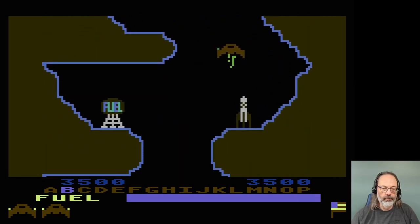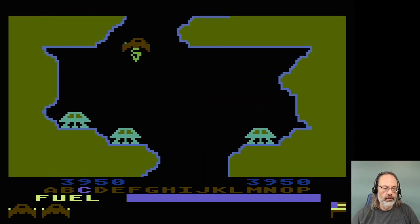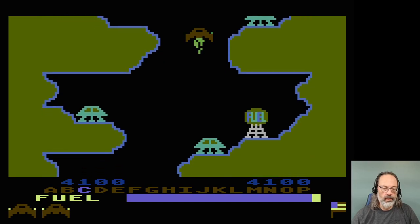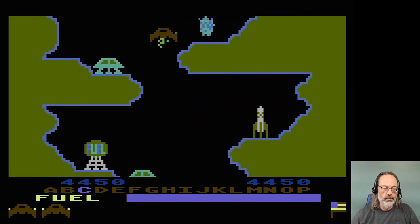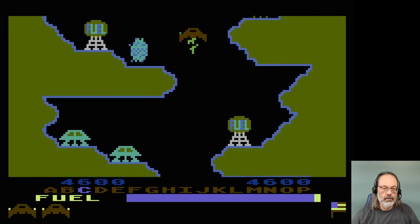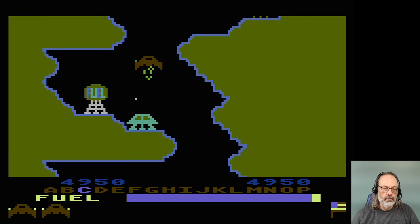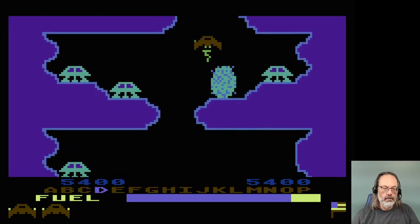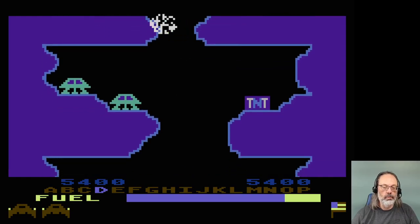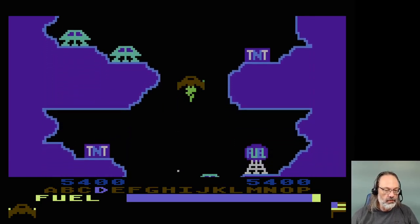So possibly not the most difficult thing in the world. What do we got here? Those are, like, enemy ships, maybe? TNT. Interesting. Colors are changing on the way down. Oh, I'm in Cavern D already.